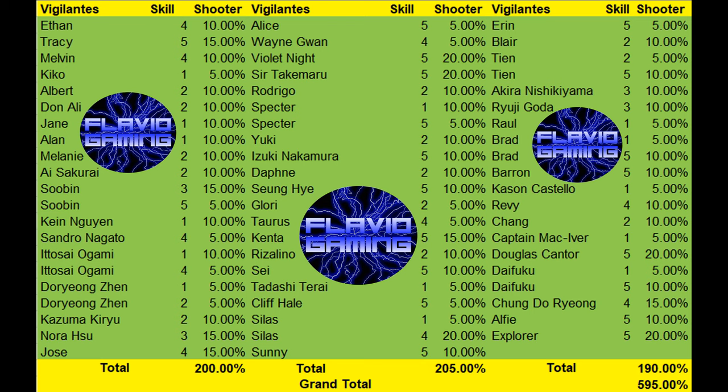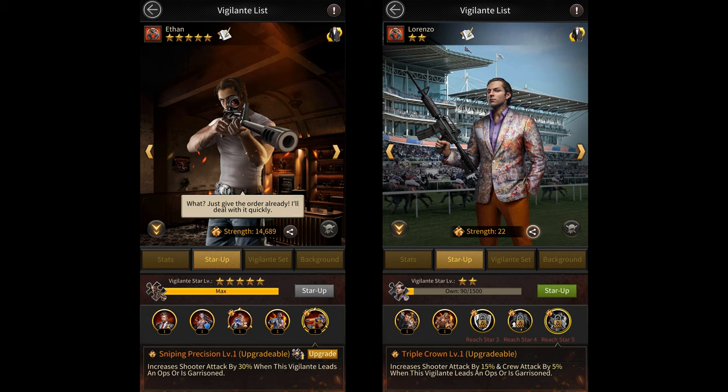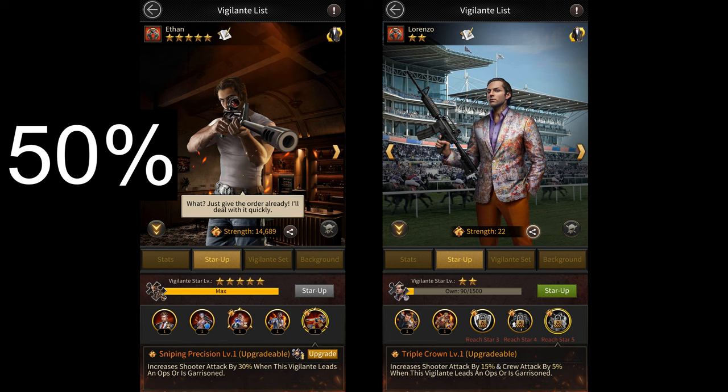Vigilante passive skills can give you up to 595% shooter attack. I'll leave all of the vigilantes that increase your shooter attack on the screen. Then you have vigilante active skills. For this you'll be using maxed out Ethan along with maxed out Lorenzo. Ethan gives you 50% shooter attack while Lorenzo gives you 60%, so that's a total of 110%.